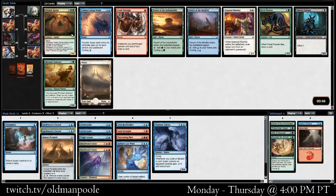Two Obelisk Spiders in a row — someone's going to be happy, I'm sure. Getting a Desert of the Mindful is great though. Happy to pick that up for sure.